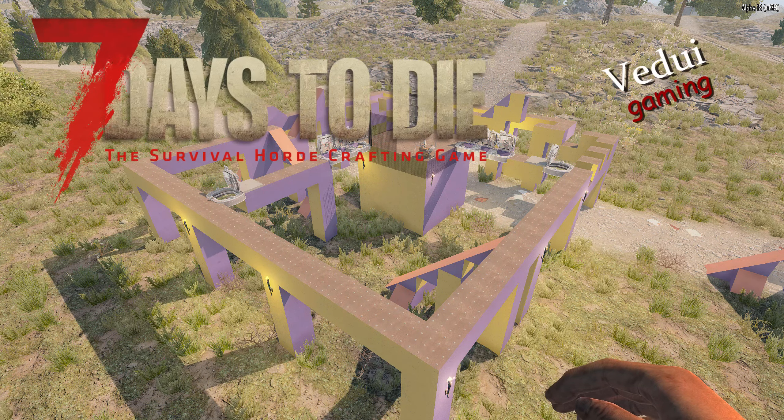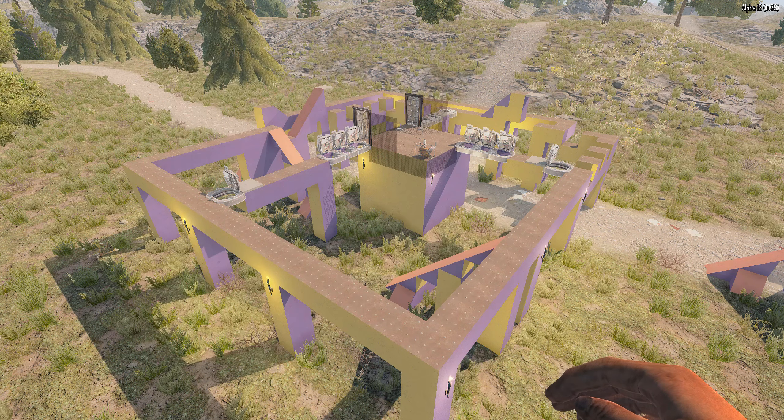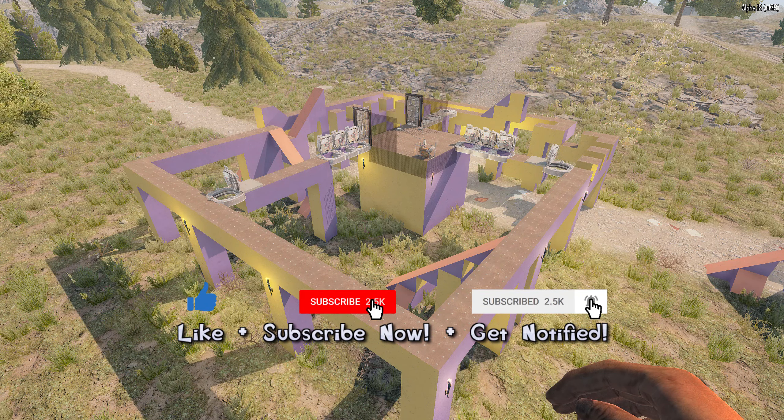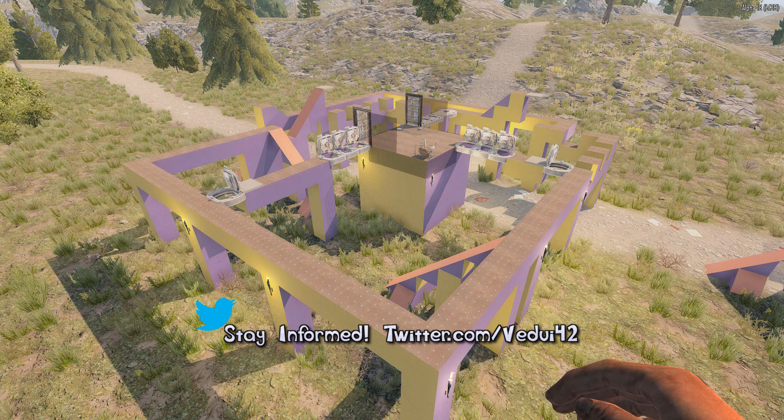Welcome Survivor to some more 7 Days to Die Alpha 18. Today I'm going to show you a really safe base build that uses some of the powered hatches I showcased in a previous episode. Alpha 18 has a lot of really cool things in there. Do subscribe and hit that notification bell so you get to see all my 7 Days to Die Alpha 18 videos, and why not hit the like button while you're at it?